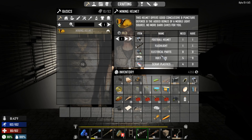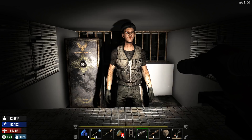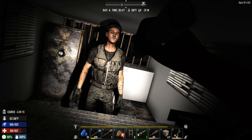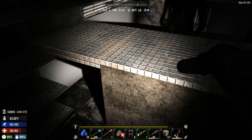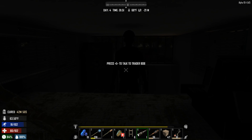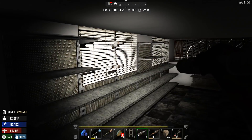We might actually have enough stuff to make a mining helmet — we have a flashlight but I sold the electrical parts to the trader. And I don't have a wrench anymore to get more. Wait — I've always been curious about that chest back there. Is that safe unlocked? I'm going to try to crouch-jump over.